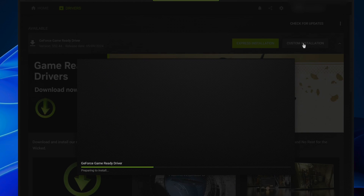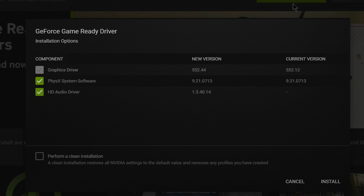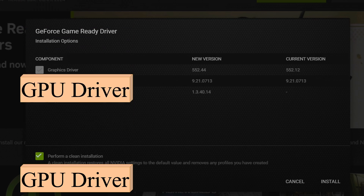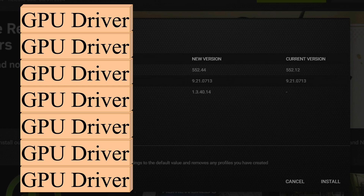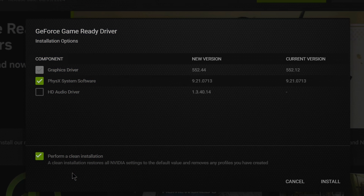Click on Custom Install so that you get the window for which drivers you want to install. You can leave all of them checked, but for my setup I have to uninstall the HD Audio drivers. What's important for you here, however, is that you check the Perform a Clean Install option. If you don't click this, then with every driver update — counting express install as well — your system will install drivers on top of drivers. And after the 20th time you've done this, you will see strange graphic bugs on your system. I had this issue two years ago and troubleshooting it was a hassle. So save yourself a future headache by installing your drivers clean every time.